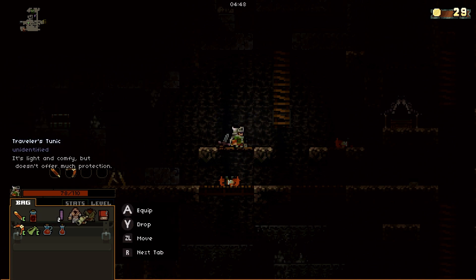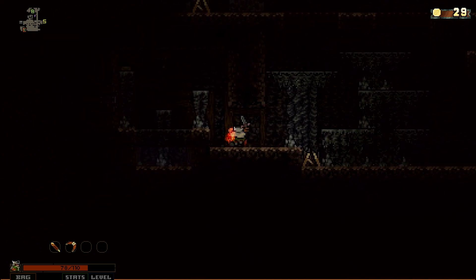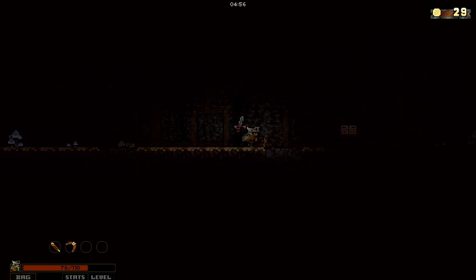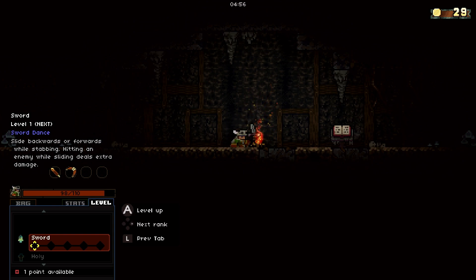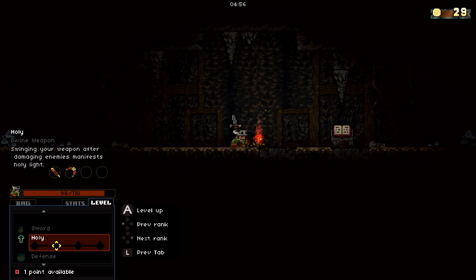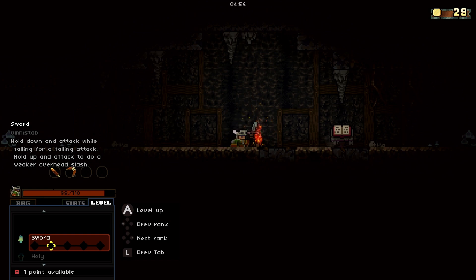We also got a Scroll of Magic Mapping. Now, that little sword from the vengeful familiar is going to be very pokey-pokey against enemies who get too close. Let's get a little bit of health back and take our level up. You've got the same stats but we have sword skills. You can slide backwards or forwards while stabbing — hitting an enemy while sliding deals extra damage. Holy — take no damage from falling. Swinging your weapon after damaging enemies manifests holy light. Omni-stab: hold down and attack while falling for a falling attack.